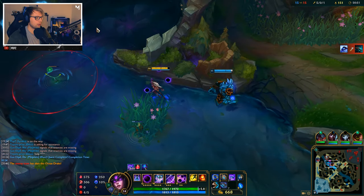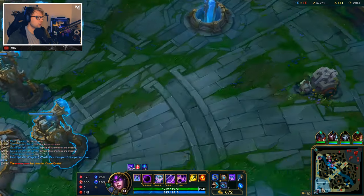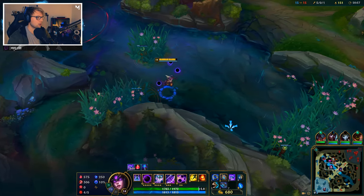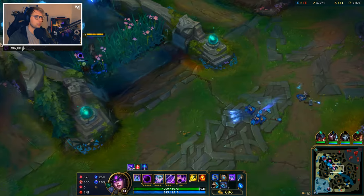So they took the drake but we couldn't really contest it because Echo was base, Aatrox is top, and Jhin is AFK — not really too much we could do right there.